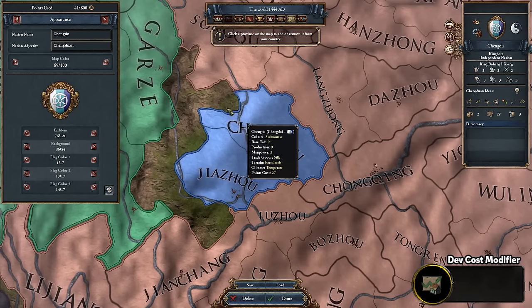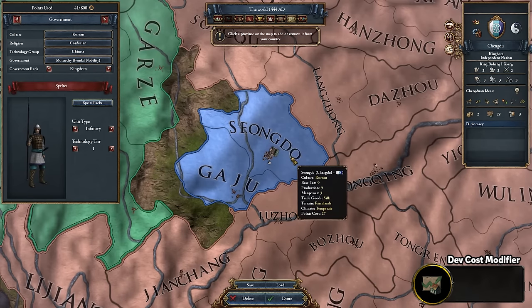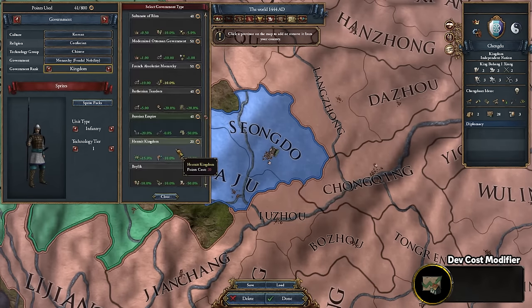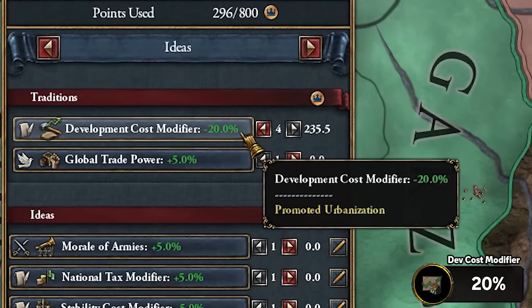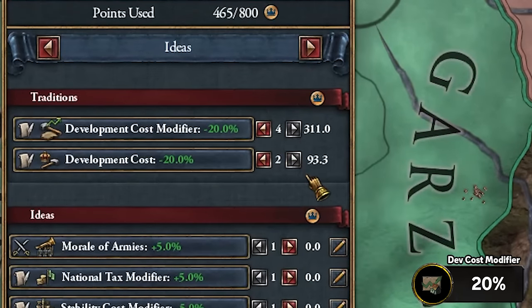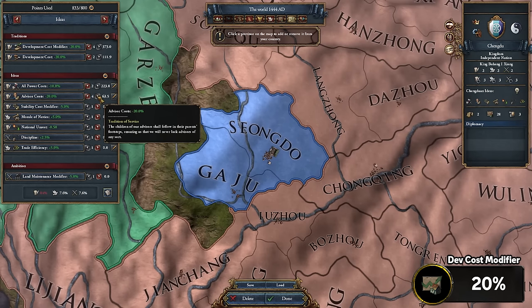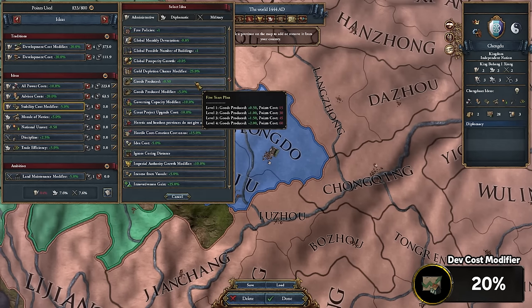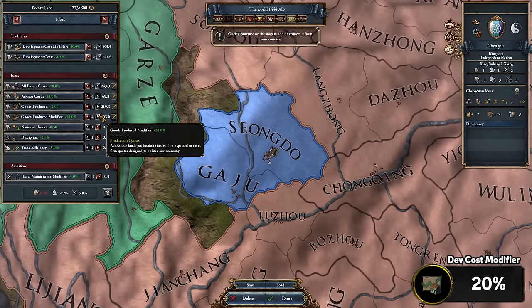Call it whatever you want — make sure your capital is in Chengdu, although you can just move it later anyway. Become your primary culture as Korean, which does even rename it, so it's now Chengdu. Go ahead and take the Hermit Kingdom reform. For ideas, you want to pick up minus 20% dev cost modifier, and since you're in the area, may as well grab a further 20% dev cost. For good measure, grab all power cost minus 10%, as that's basically a further minus 10% dev cost. Another thing I would strongly suggest is grabbing advisor costs to run really cheap advisors, as well as the goods produced flag — really powerful at plus two in a wide empire, but even for a tall play it's still a lot of free development, namely 20 dev just for existing.